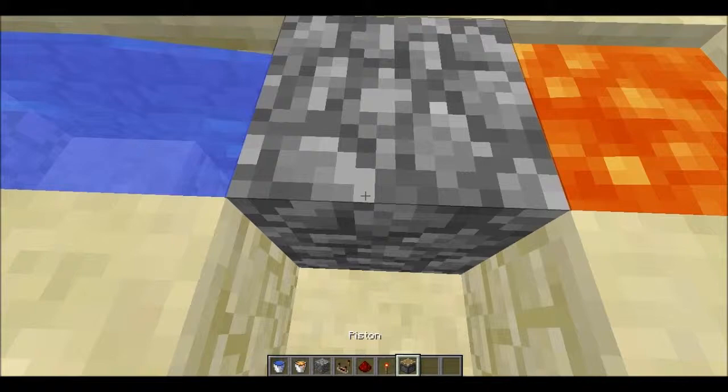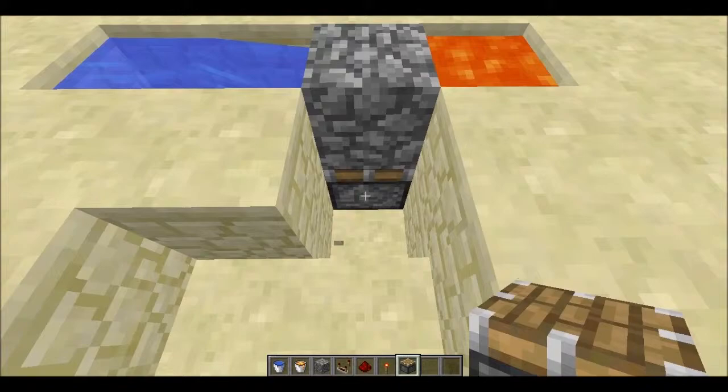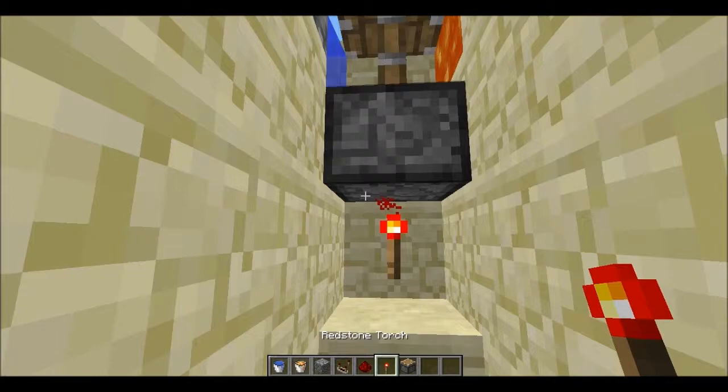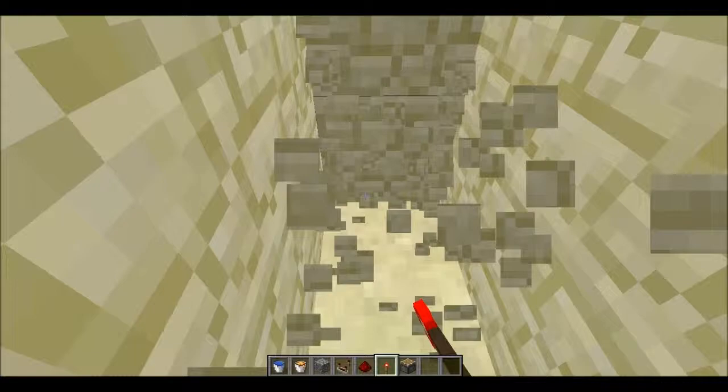And then you have to go under it. Let's see if I can do this fast enough. And you have to place a piston. Now we have to go under it. Let's place that right there. And let's go to the other side.